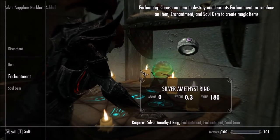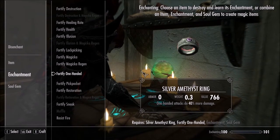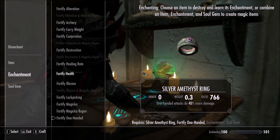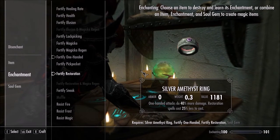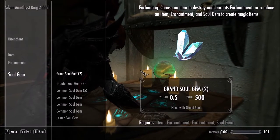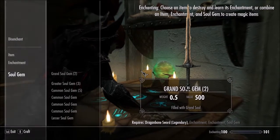Item. Enchant. This one was one hand. I think we may have a problem in the basement — there's a little scurrying down there lately. They're in restoration. Soul gem. Bam. Now, the weapons. What are we going to put on the weapons?